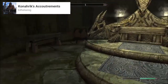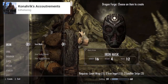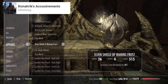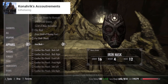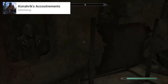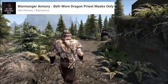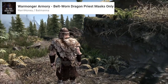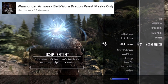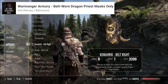With this being Skyrim, I themed my Ranger character around being a dragon hunter, which was another reason for choosing Wormstooth. I've also featured Konerik's Encounterments, which adds more dragon priest masks and a questline set around them. Then I've used the Wormonger Armory mod to give the ability to attach masks to your belt, allowing you to gain their effects without having to wear them. This means you can have the perks of multiple masks at once, as well as it just looking cool.